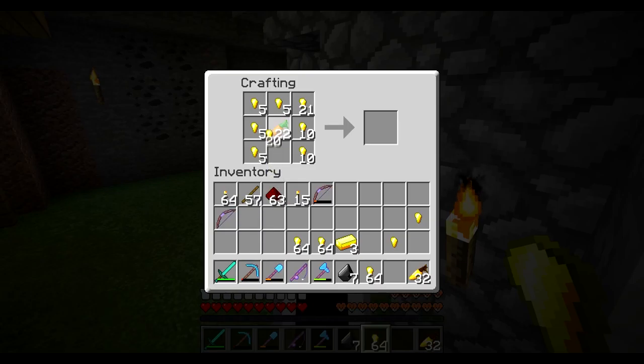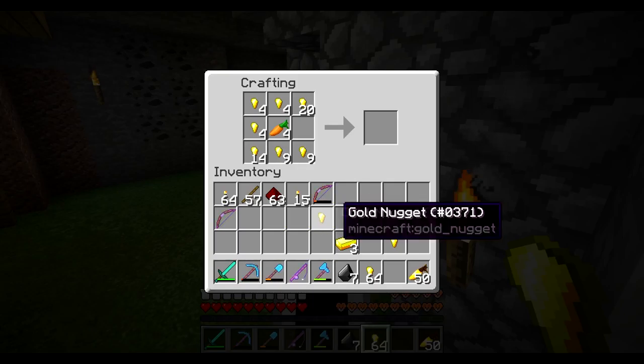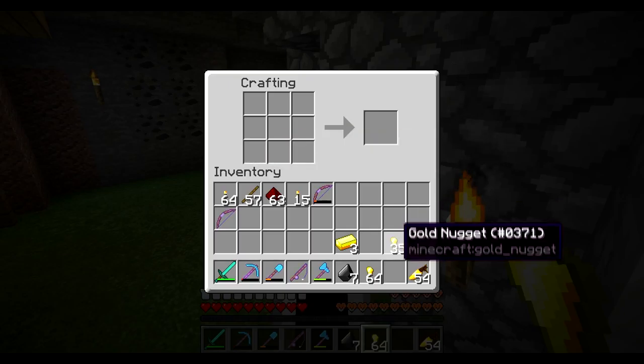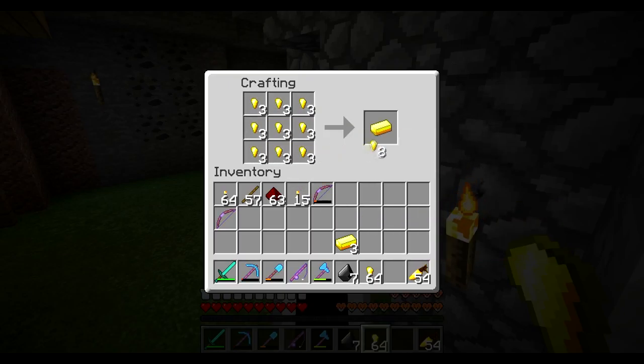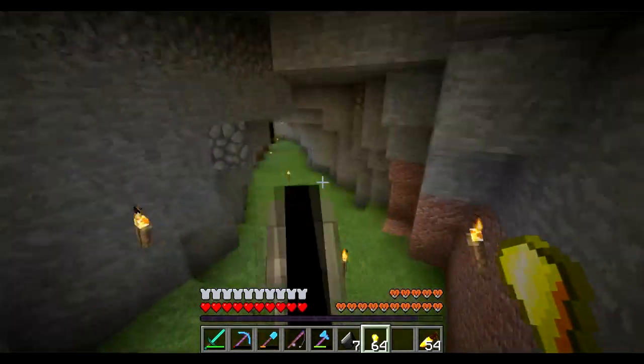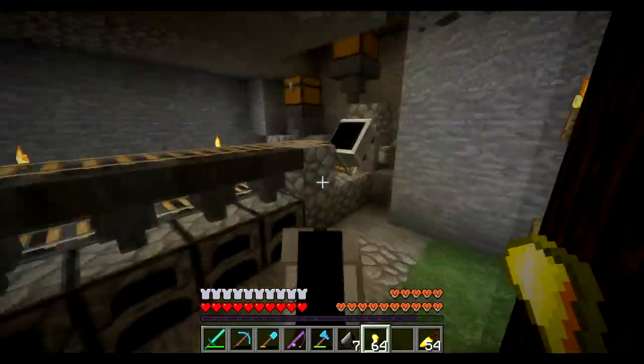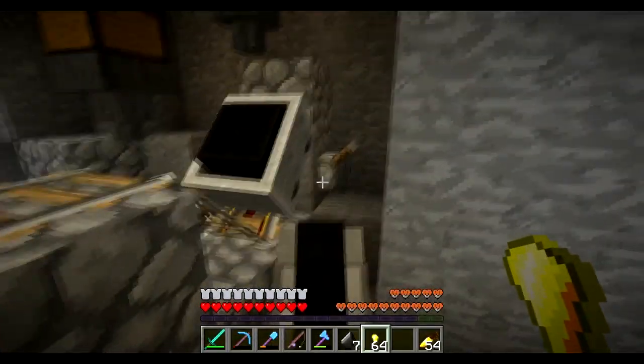You could probably make all of them into golden carrots. So 37, 17, and then nine — perfect. Let's make the rest of them back into bars. Hopefully by now all that coal and cobble should be in the smelter, which it is.